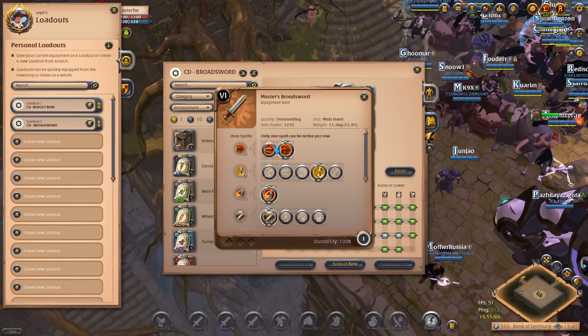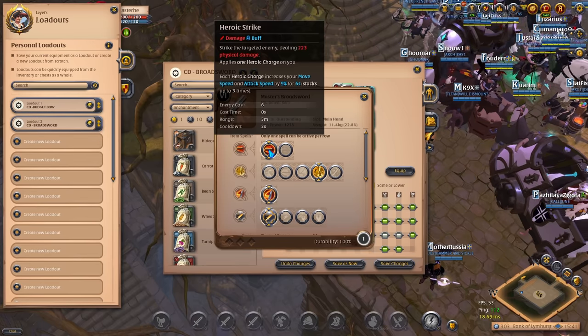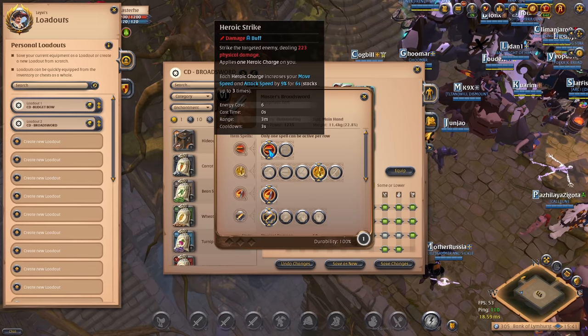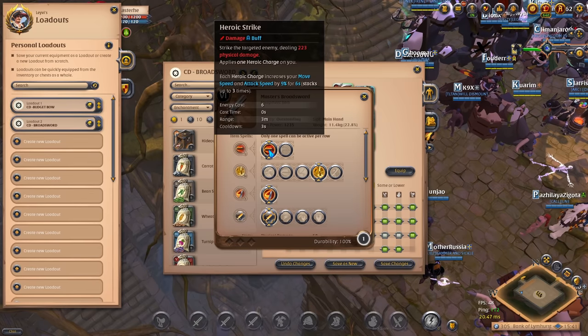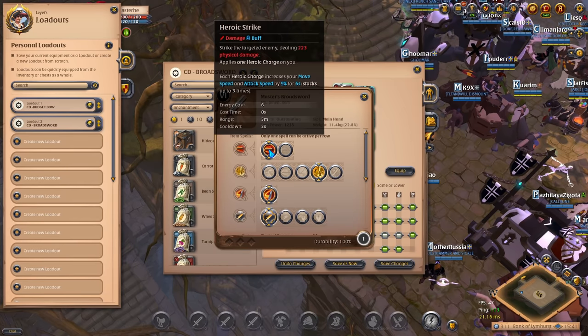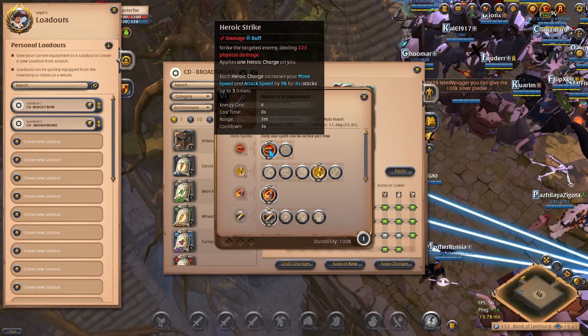On the primary ability you always want to take Heroic Strike when you are doing PvP. The difference between Heroic Strike and Heroic Cleave is that the first one is single target and the second is AoE. Although Cleave is great for clearing mobs in PvE, you want to be on Strike for PvP for higher damage and a guaranteed hit. Your primary ability is also what builds up the Heroic Charge stacks, which affects the damage you do with your special ability.